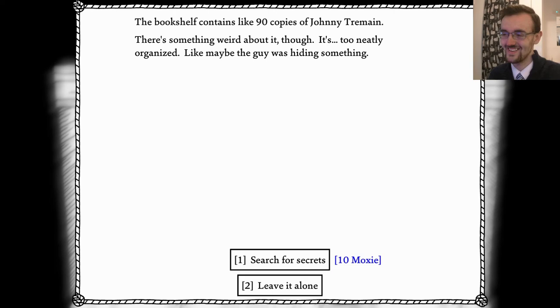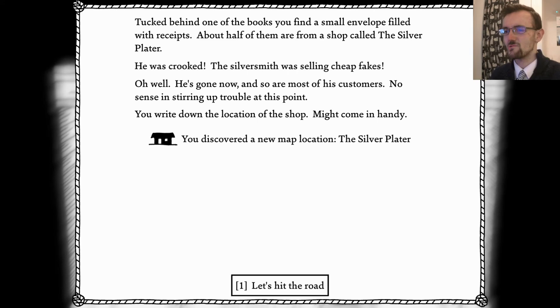This bookshelf contains 90 copies of Johnny Terramaine - there's also something weird about it though, it's too neatly organized like somebody was hiding something. Search for secrets. Tucked behind one of the books you found a small envelope filled with some receipts - about half of them for a shop called The Silver Plater. He was crooked - the silversmith was just selling cheap fakes. Oh well, he's gone now and so are most of his customers, so there's not much sense in stirring up trouble. You're noted on the location of the shop - might come in handy.